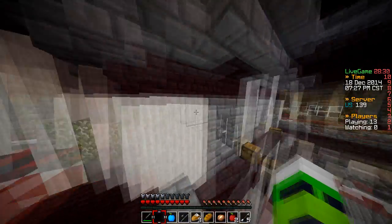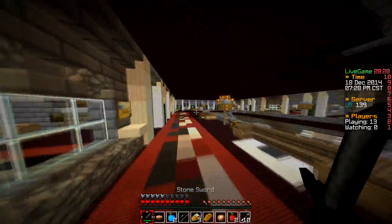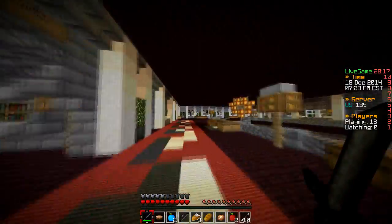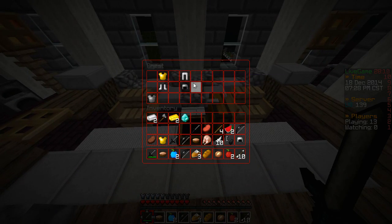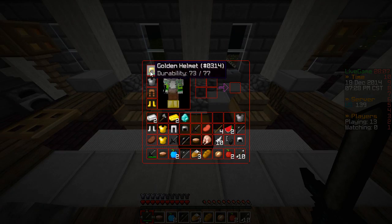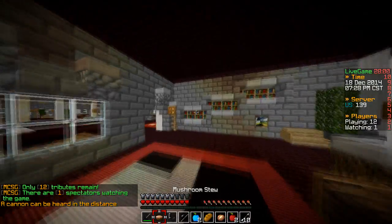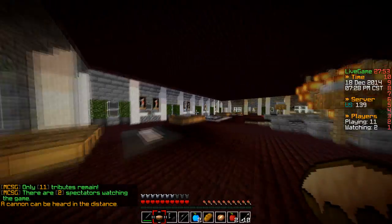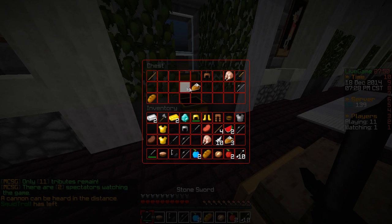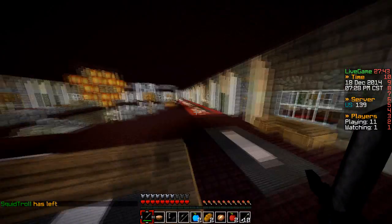There's one spot where you break the leaves and fall down, but unless you have a rod you can't get yourself out, so that's a problem. Let's toss everything we don't need. The farthest room — yeah, that's definitely a tier 2. We are looking good, almost full iron. Now we just need a fishing rod and we should be good to go. There are plenty of tier 1s around so we should be able to find one.